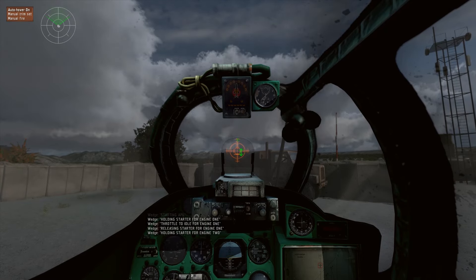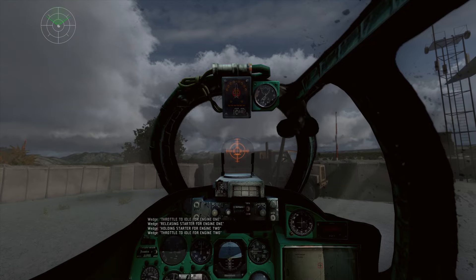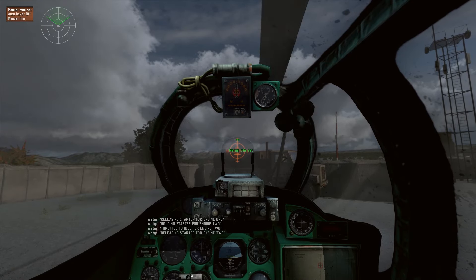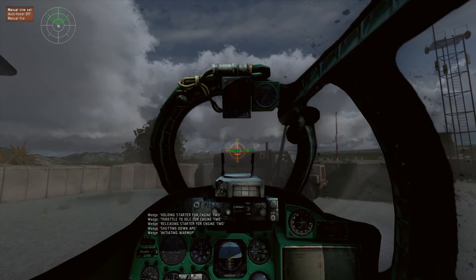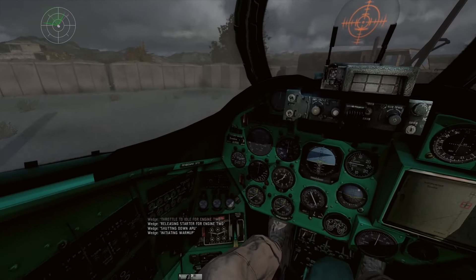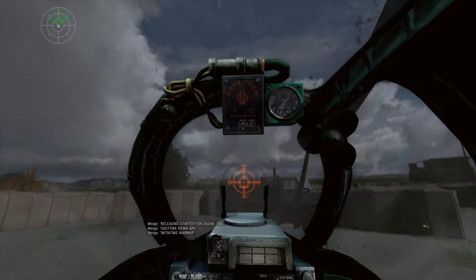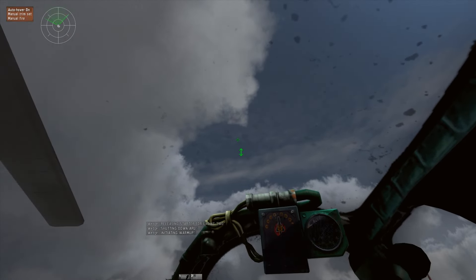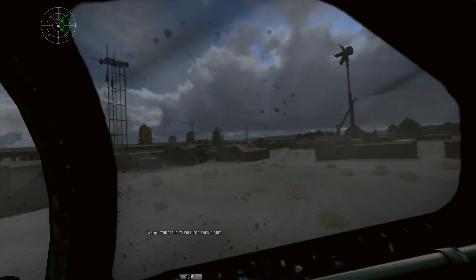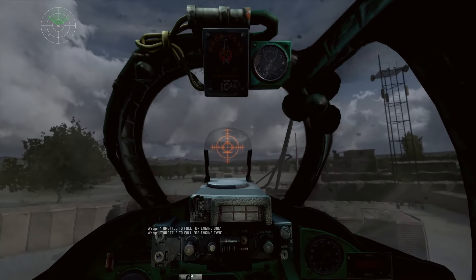Releasing starter for engine one, holding starter for engine two. Throttle idle for engine two. Releasing starter for engine two, shutting down APU, initiating warm-up. Still waiting for the warm-up - it's been a long time to take off. That's the outside view of the helicopter. Throttle to full for engine one, throttle to full for engine two - we're off. And we go in. Here we go - we're finally off the ground.